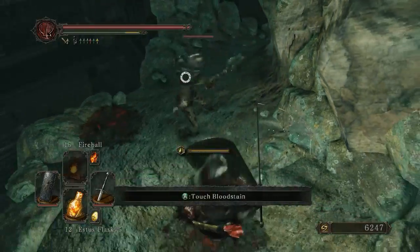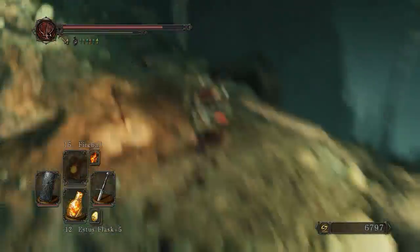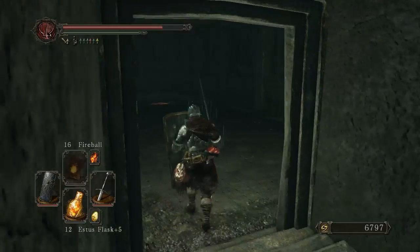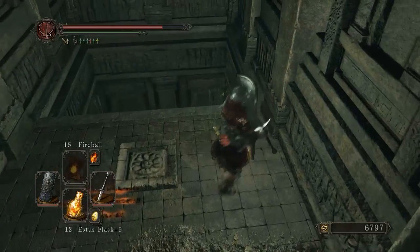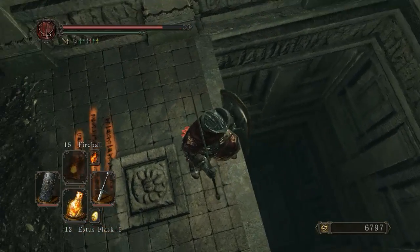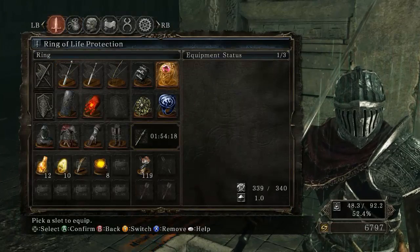I'll just take care of this guy because this guy's pretty easy. Oh, I still got hit — okay, whatever, it's fine. Where do I need to go? Down. Let's check this place out. Jumping. Oh, that's a deep drop. Acid — oh god. Do I have my ring on? Because I feel like I'm going to die. I probably will.